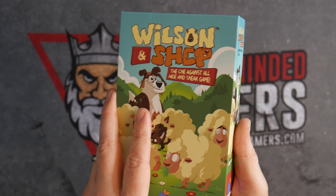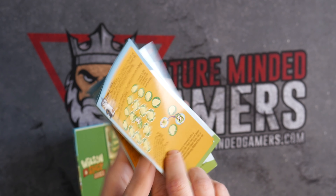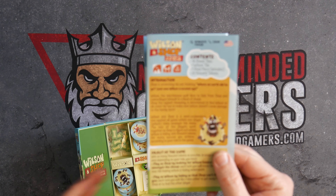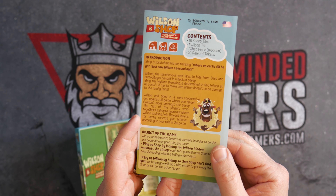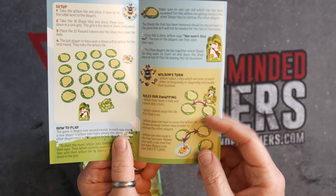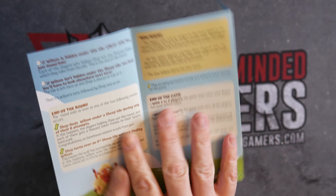So there's a bunch of sheep on there and I'm going to be trying to figure out where the wolf is. Got some rulebooks — one in French, one in English. The objective of the game: play as Shep by looking for Wilson hidden amongst the sheep, and play as Wilson by hiding so that Shep can't find you. The rulebook covers setup, Wilson's turn, rolls for swapping, Shep's turn, end of round, new round, and end of game.